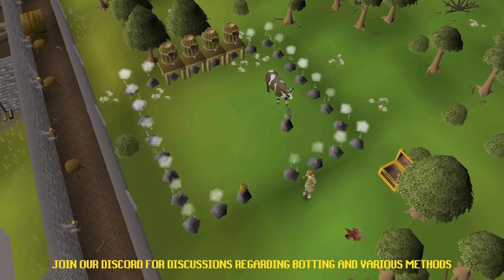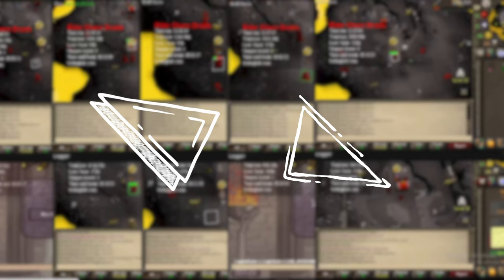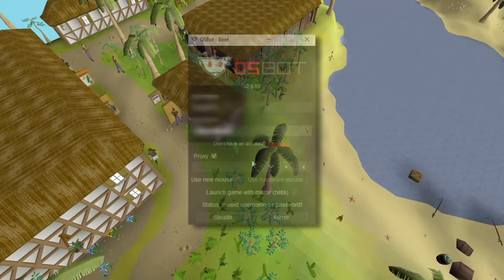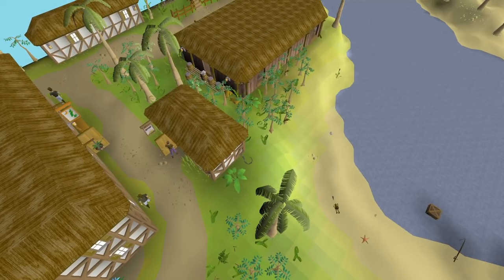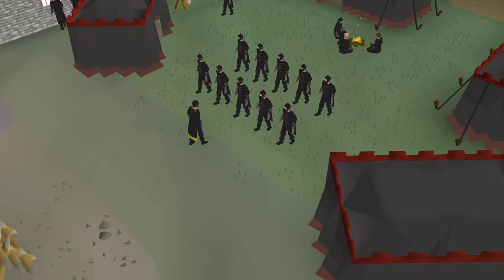Be sure to join our Discord server for the latest updates on botting and recommended methods. It's been observed that the conventional mouse option relies on a basic sign-curve trajectory between two points, whereas the new option employs a more organic mouse movement. We highly recommend activating the new mouse option through the OSBot client, or by utilizing the option available within our bot manager, which we will elaborate on later.